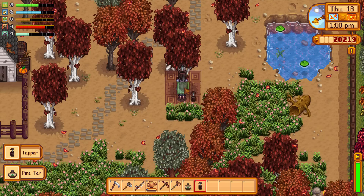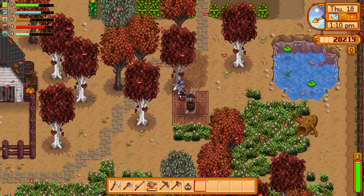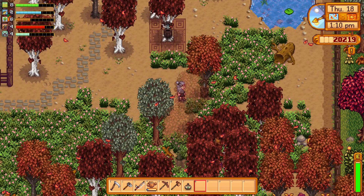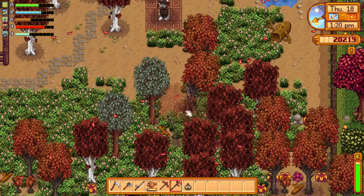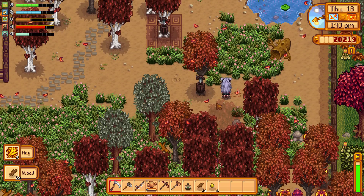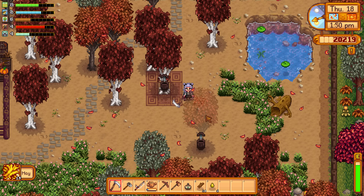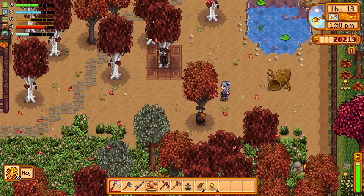We got some pine tar. I have another tapper somewhere — is it down here? Yeah, it is down here. I kind of want to chop this tree down so I can see it a little bit better. Maybe clear some of this grass away. I should probably put a little path around it like I have with this tree, just to indicate that this is the one with the tapper on it. I'll do that another day.